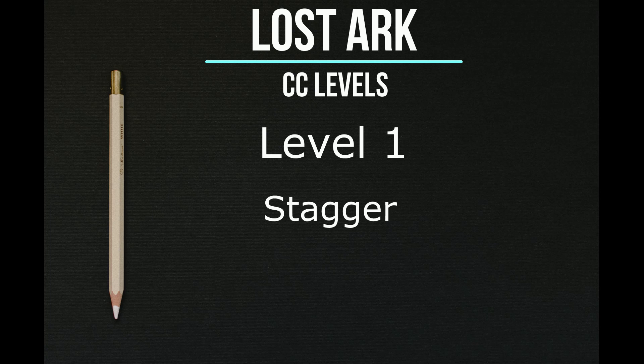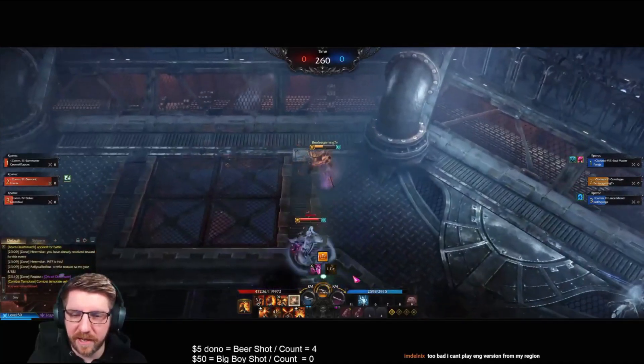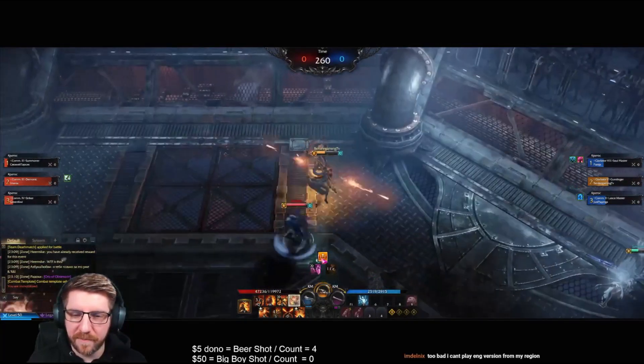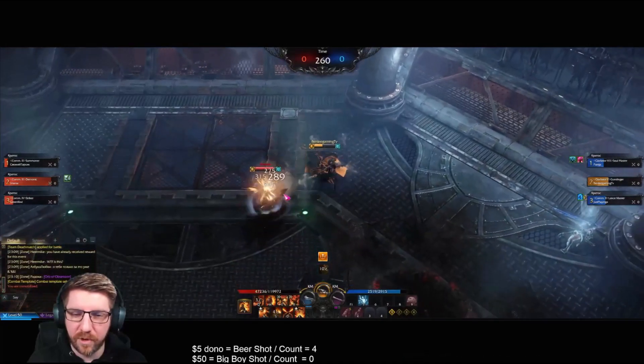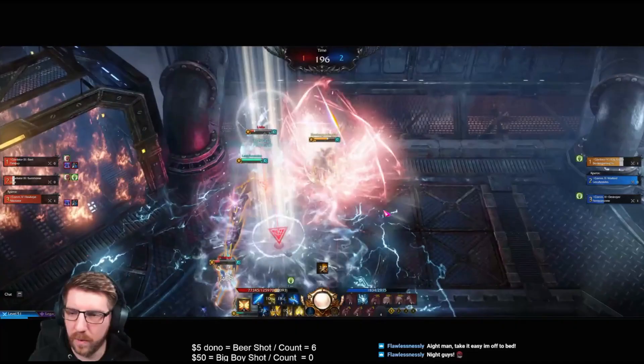Level 1 is Stagger and this is split into Soft Stagger and Hard Stagger. Soft Stagger will only interrupt you if you're stood still or walking — like this Demonic here who just started walking and then I caught them which CC'd them. And then you have Hard Stagger which will interrupt you even if you're using a skill, just like that Summoner there.